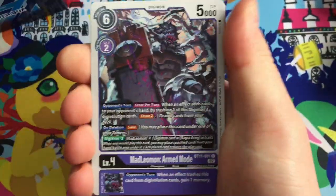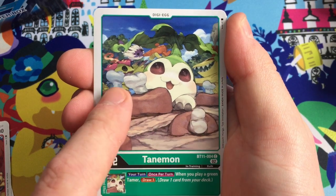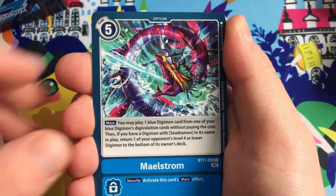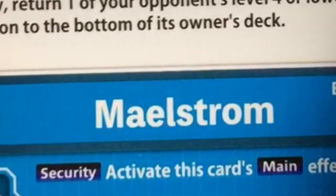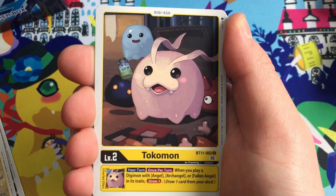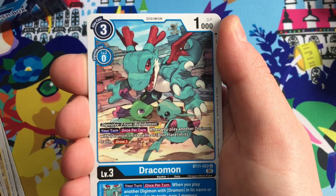We've got Mad Leomon Armed Mode, Etamon, Garudamon, Tanemon at the meat farm. There's Vegiemon and Palmon, Unimon all enjoying it - you can see a super carrot in the background, hella cool! Tekkamon, Shoutmon and Star Sword, Tokomon - how cute is he? I just want to pinch those cheeks, adorable!